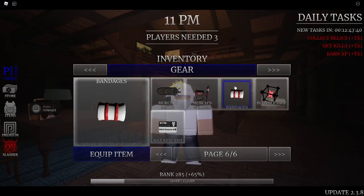One perk that a lot of people seem to be using with bandages is Fear Battery. What Fear Battery does is recharge your gear when you're near the slasher. Of course you're going to be near the slasher when using bandages, because you can only use it when you get hurt, and you can only get hurt if the slasher hits you. So your bandages will recharge pretty fast with Fear Battery on. Fear Battery seems to be the go-to perk when using bandages.